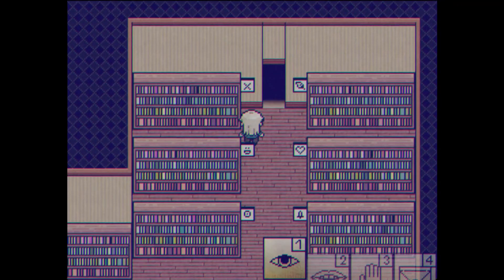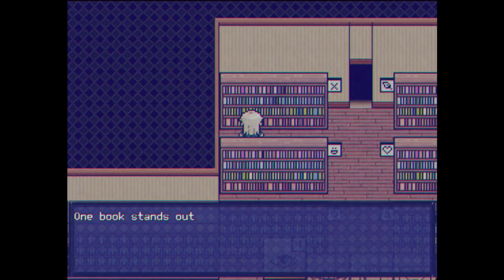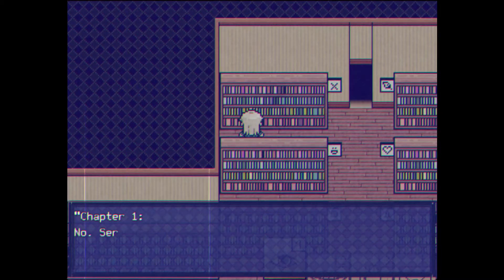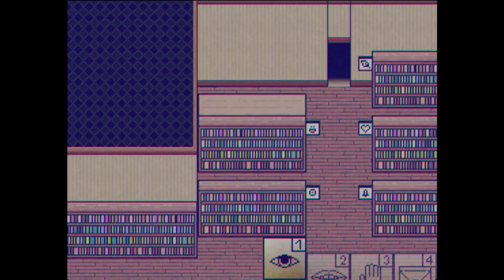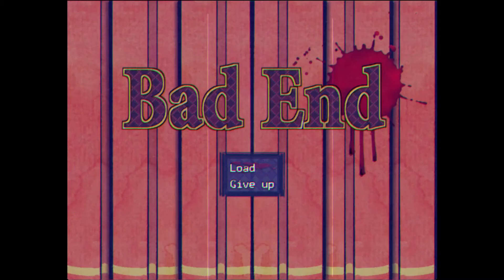The next death is to just look at the top left bookshelf. Various books about random topics — one book stands out as bright red. It's called 'Aw, You Shouldn't Have. No, seriously, you shouldn't have.' Okay Jesus, I just got crushed! That gave me a bit of Misao vibes — there's one death in Misao where you read a paper, it says 'flatty flat,' and then the bookcases crush you. It's like one of the most unfair deaths in that game.